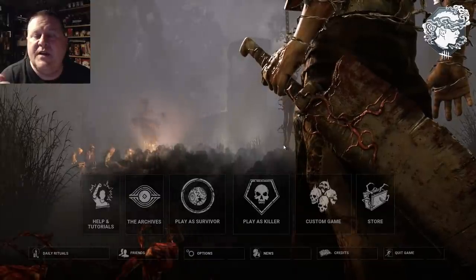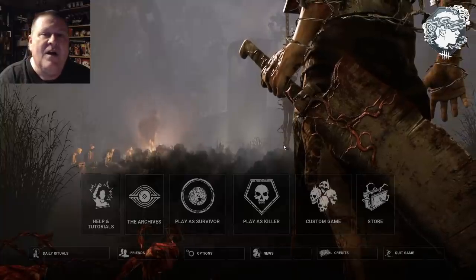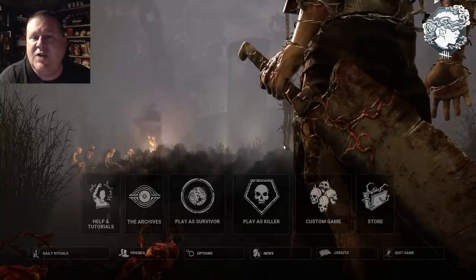Hello everybody and welcome to the channel, it's Paul Yester here. Today I'm going to show you how you can get into the clock tower of the Midwitch Elementary School map from the Silent Hill chapter of Dead by Daylight.